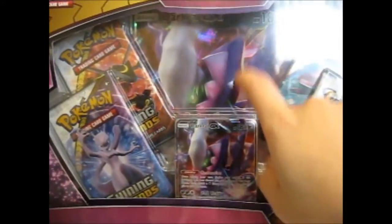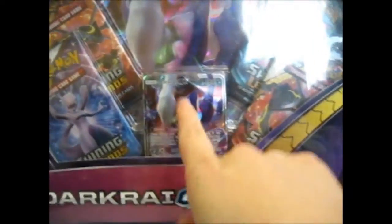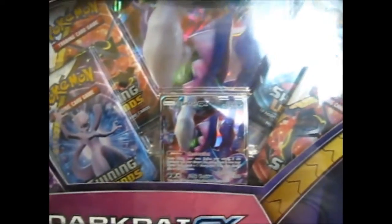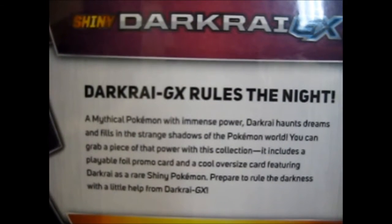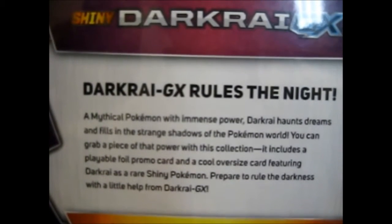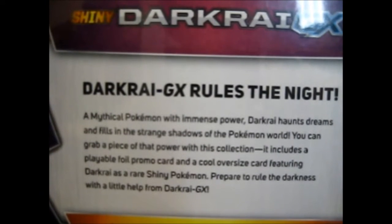I don't know why it has this plastic film thing on it, but we shall dismantle it in a second. As you can see, four Shining Legends packs with a shiny Darkrai that is all purple and pink and white with green eyes — that is just weird. Darkrai GX rules the night, a mythical Pokemon with immense power. Darkrai haunts dreams and fills the strange shadows of the Pokemon world. You can grab a piece of that power with this collection. It includes a playable holo promo card and a cool jumbo featuring Darkrai as a rare, shiny Pokemon. Prepare to rule the darkness with a little help from Darkrai GX.